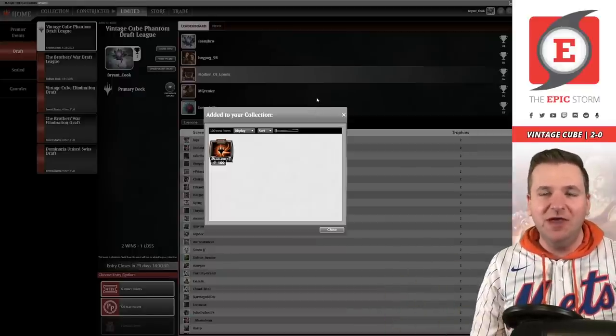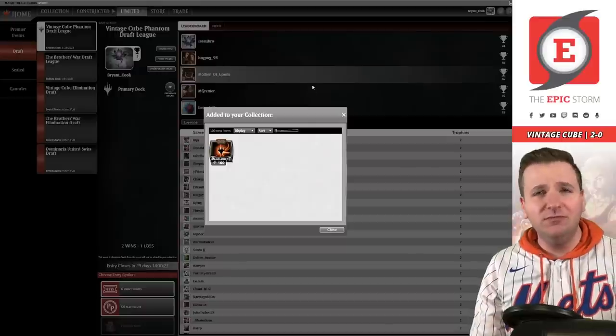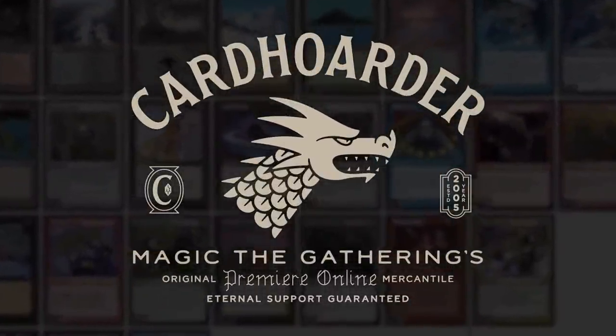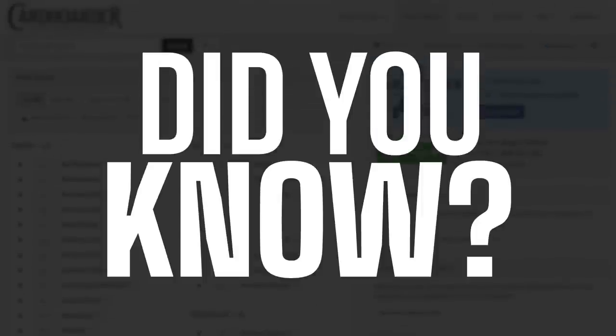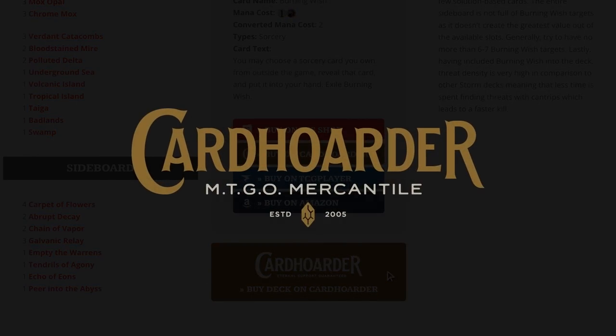If you enjoyed the video, like, comment, subscribe — all that good stuff. Have a great day, keep storming. With CardHoarder, renting your favorite combo deck has never been easier — there isn't a more affordable solution for Magic Online. Want to play the deck in this video? Check out the link in the comment below to easily rent the deck from CardHoarder. You can rent the Epic Storm for as little as seven tickets a week. We've made it simple by including a button to rent the entire deck at theepicstorm.com decklist. Follow the social media channels down below. For support, visit theepicstorm.com shop. For assistance with the Epic Storm, go to theepicstorm.com/tutoring.